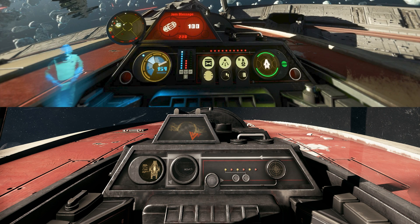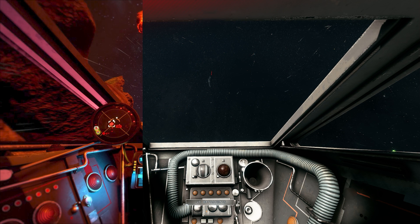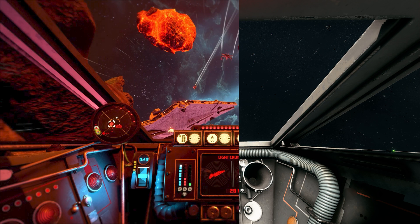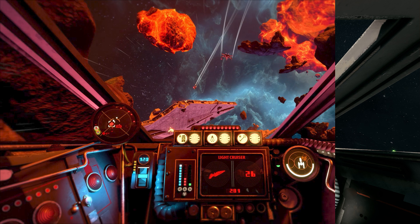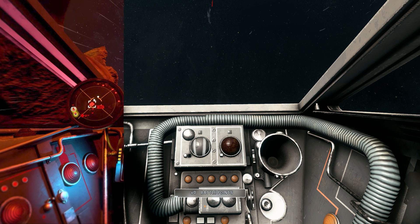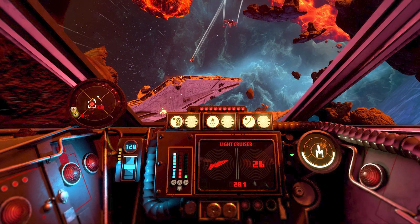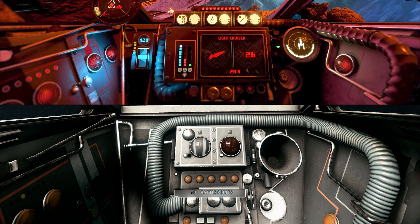The Y-wing has the same story. Core design objects like the pipe, the orange lights, metal bits and bars are all placed in a location similar to the Battlefront 2 cockpit. Again, the biggest change is to the instruments. You can see that they are mostly replacing existing metal instruments that don't do anything in Battlefront 2, so it doesn't actually take away too much from the design in the previous game.